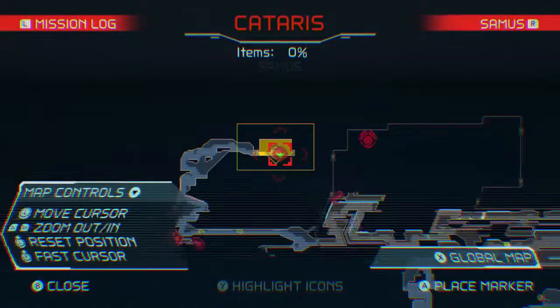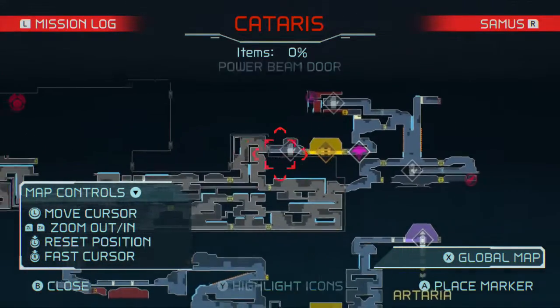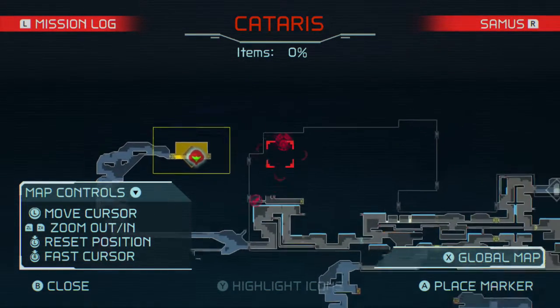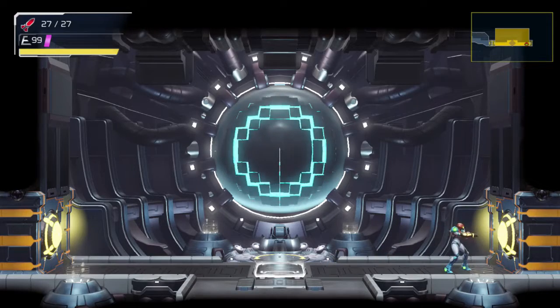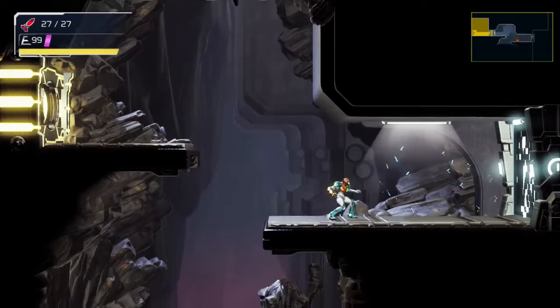All right, so where we left off, we got through the section with the green EMI again, this time going left. And it looks like we're nearing a control or central unit. Looks like we'll have to head back into the EMI sector, hopefully only for a short time.